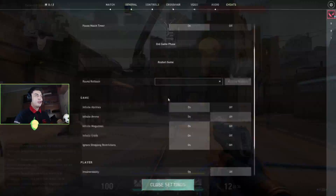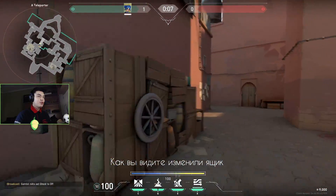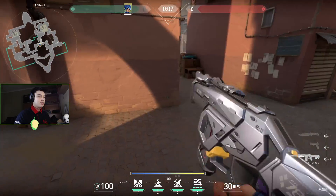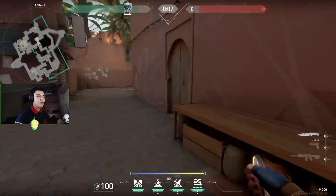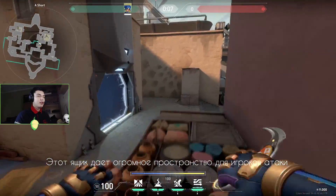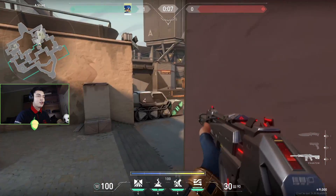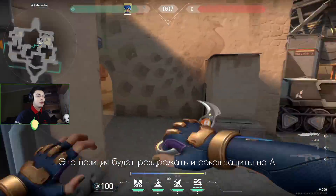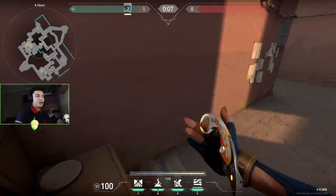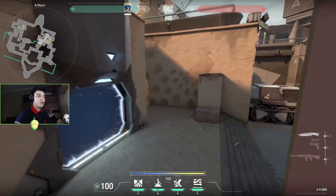So now let's go to Bind. On Bind we have changes only on short, but they're very good changes for the T side. They changed the box here and added something right here. It's pretty easy to understand — that's for T here. You have two levels now for doing that peek. That box gives incredible advantage for T side because now you don't need to peek only from down here — you can peek from up here as well. It gives a chance to kill the back side, heaven, close corners, and lamps. It's going to be pretty annoying for CT side. Two levels — incredible advantage for T side. I like this.